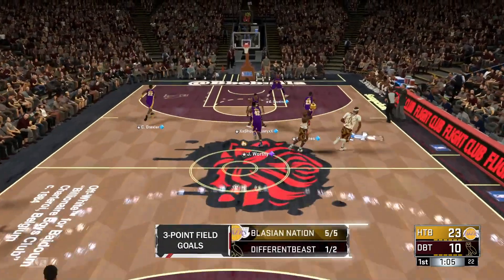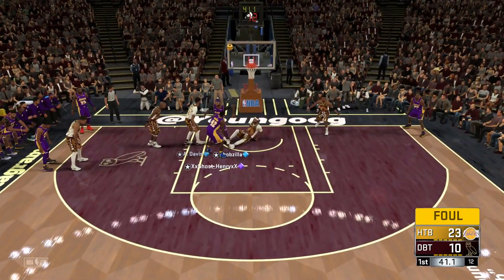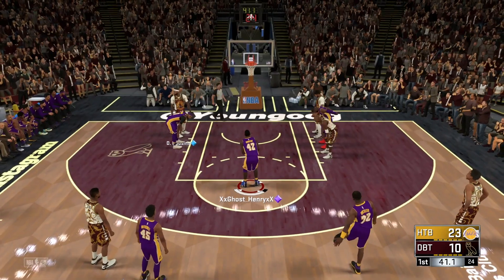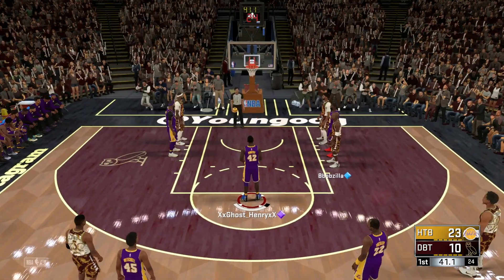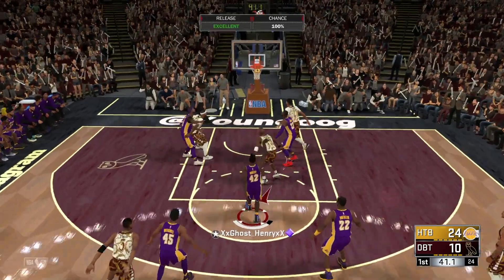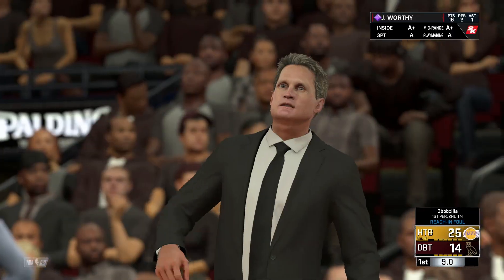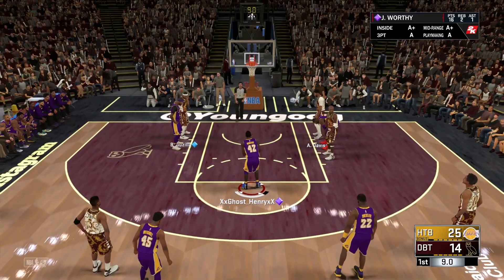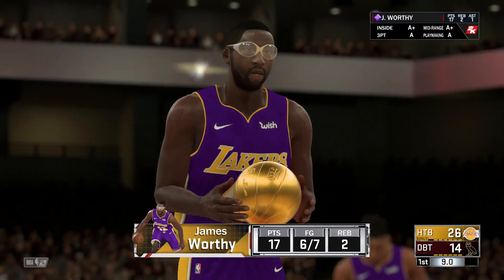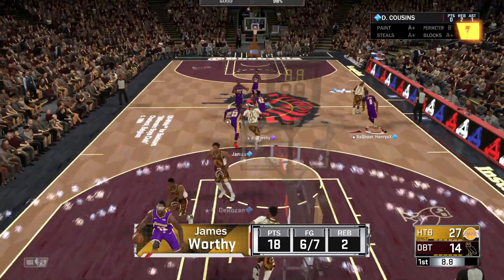You want to mess with James Worthy? James Worthy attacking the basket and we draw the foul — almost an and one. We're going to get some free throws. Time to show off this guy's free throws — it's looking pretty silky, 95%. Let's hit that again. James Worthy, blow by — he's reaching. We're going straight to the free throw line with James Worthy again. Keep racking up those points. 81% on that one, he's shooting great. 17 points and he's only missed one shot, and that was the open three. Other than that, this man's killing it.